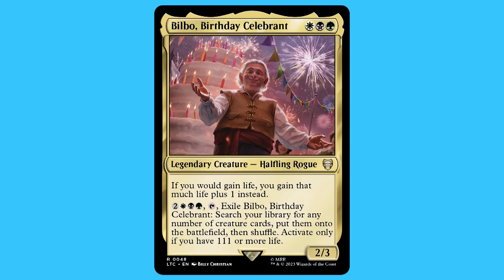There are also two other commanders in this deck. One of them is also a partner pair. The other is Bilbo, Birthday Celebrant: for a white, black, and green you get a legendary creature — halfling rogue — that is a rare. If you would gain life, you gain that much life plus one instead. For two white, black, and green, tap and exile Bilbo: search your library for any number of creature cards, put them on the battlefield, then shuffle. Activate only if you have 111 or more life.